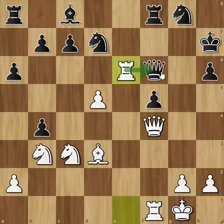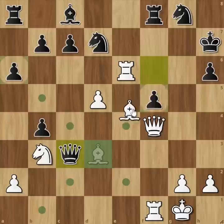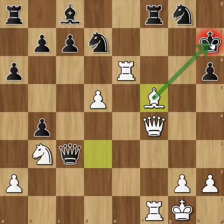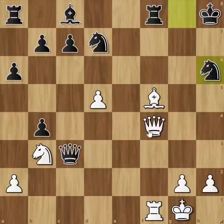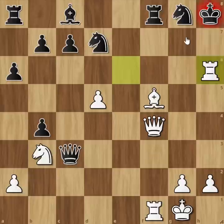He attacks with the bishop taking the pawn. He attacks the king, the rook takes pawn check, knight takes rook, and queen takes knight check. King G8, queen H7 checkmate.